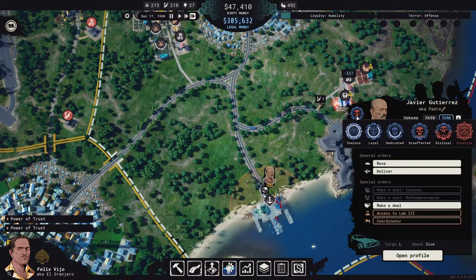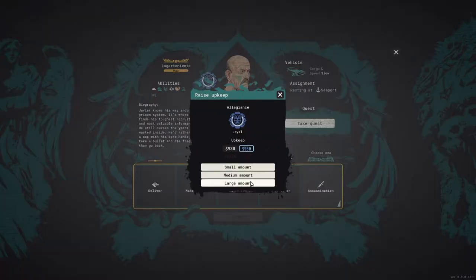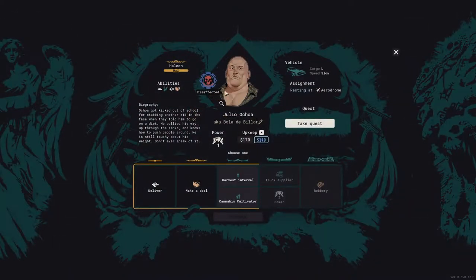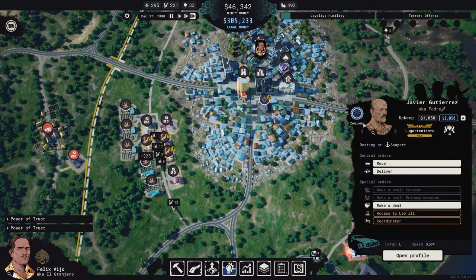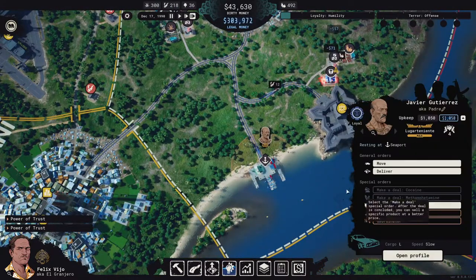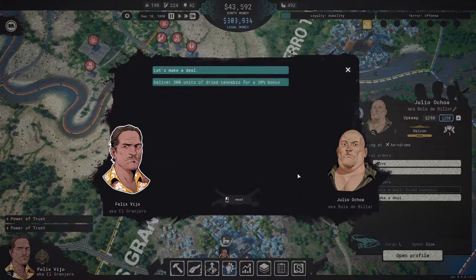How is loyalty? Disaffected — so you're going to need a raise. Let's give everyone a large raise. One guy is expensive at 1,050 in clean money — but he's nice. A dealer that affects the selling price of cocaine at all borders, increasing it by 30% — that is very, very nice.